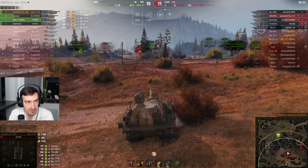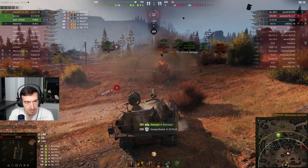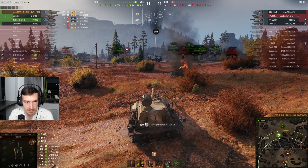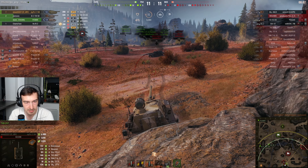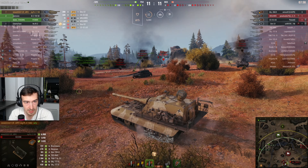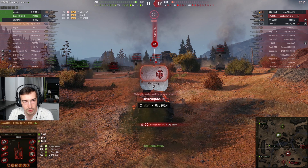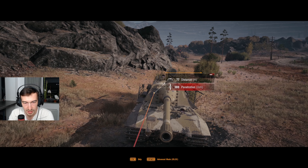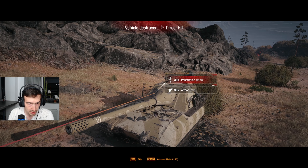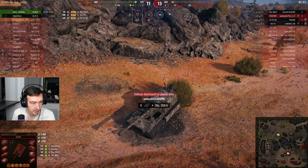I take a few shots from the STRV and now I'm trying to pull back. I managed to snap-shot the Bourrasque. I bounce a shot from the STRV and I'm trying to figure out how to prolong my life a little. I know the arty is going to fire in a few seconds. I reload and there's an Object — I didn't have time to aim properly, and if I'd had just two tenths of a second more I might have gotten him, but he fired HEAT and absolutely wrecked my tank.